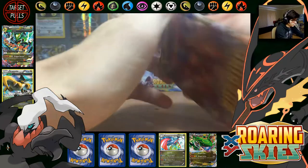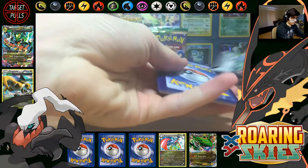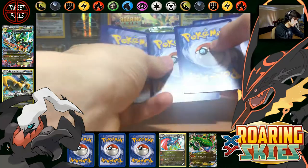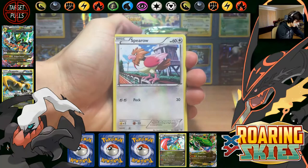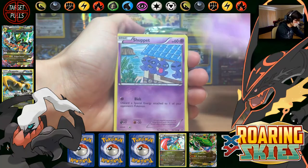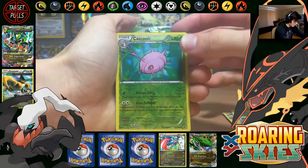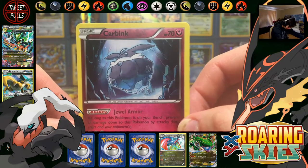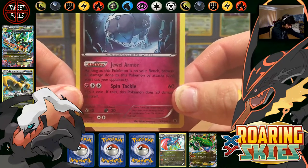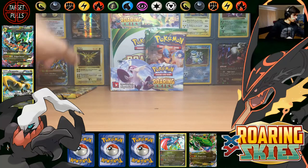Deoxys, Wailmer — the Pokemon that should have definitely got an EX in this set, that would have been awesome. Natu, Spearow, Natu, Shuppet, Dratini, Electrode, Mantine, Mega Turbo, Cascoon Reverse Common, and a Carbink Regular Rare with Dual Armor and Spin Tackle — the Dual Armor Ability is cool.